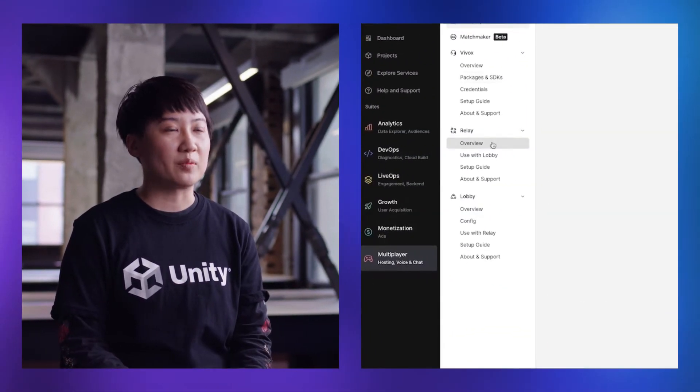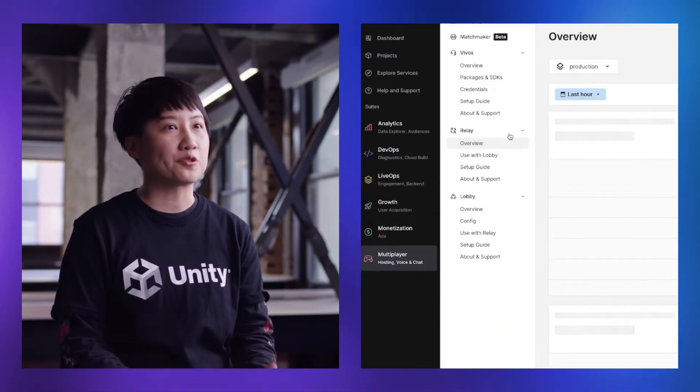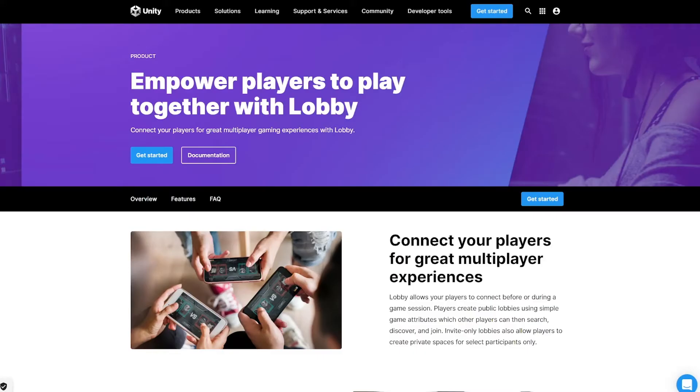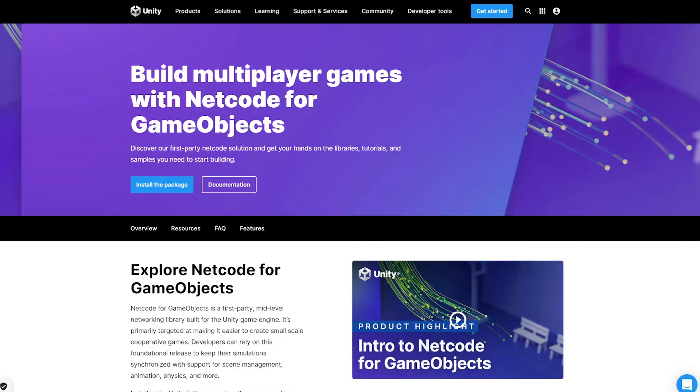Relay is simple to set up in your game project, with only three integration steps to follow in the Unity dashboard to get the service up and running. You can also pair Relay with other Unity gaming services like Lobby and Netcode for GameObjects to bring your cooperative multiplayer games to life.